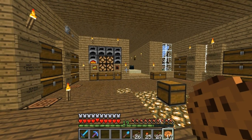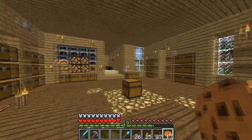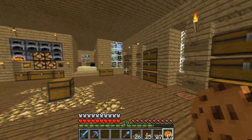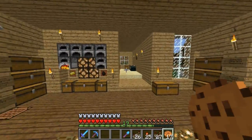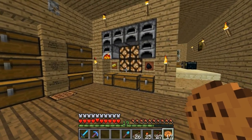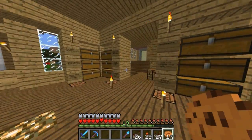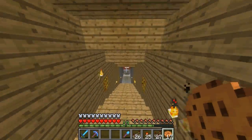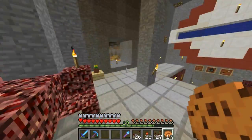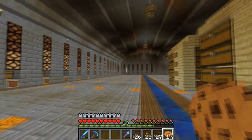Hey, how's it going everybody, Cub Fan here. Today is episode 131 of Cub Fan's Minecraft Let's Play. I've been busy in the world preparing for this episode and got a lot of stuff done. Let me go ahead and show you some of the changes. You can see we're smelting up some stuff here — that's what the clicking noise is — we got some stone coming in. Let me come on down to the storage facility.